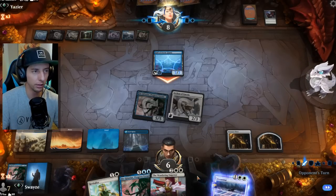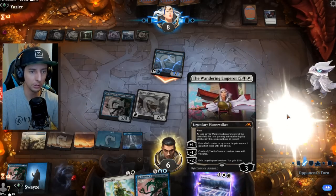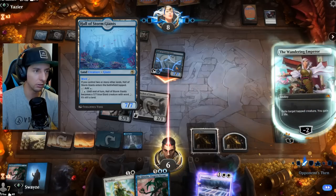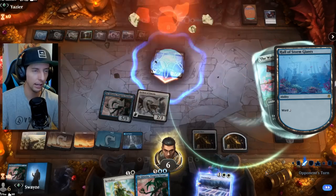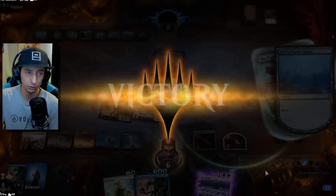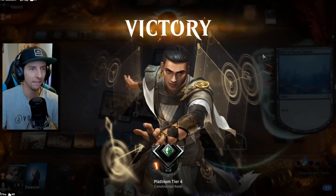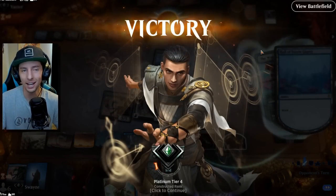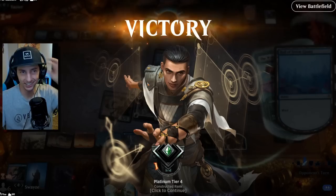Opponent has two mana to work with and one spell that's going to get countered by Djinn Gitaxias, and the turn is going to be over. So that is going to be the game. We're going to go ahead and reset the game for the audio issues - absolutely driving me nuts. But what a fantastic first game we just had there, against a control deck which is not the type of deck you want to be against when we're running Djinn Gitaxias and Archon. GG.